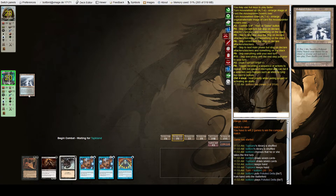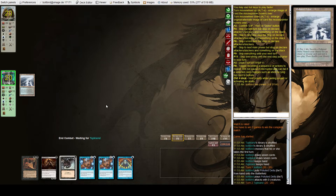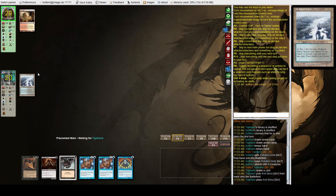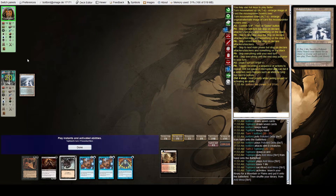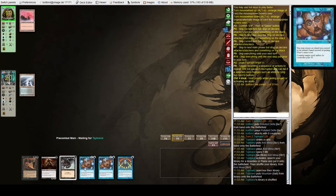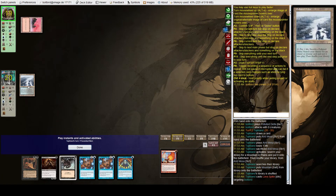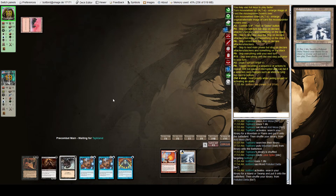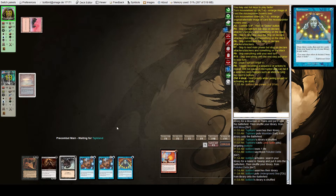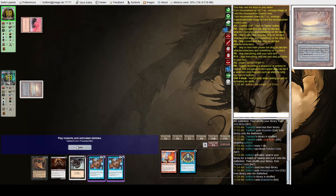I think I'm going to be fetching for Underground Sea when that does happen. Being on the play there's some warrant to taking a little damage to play Death Shadow earlier, but because we have two Dazes — I'll fetch and grab Underground Sea and then Brainstorm.